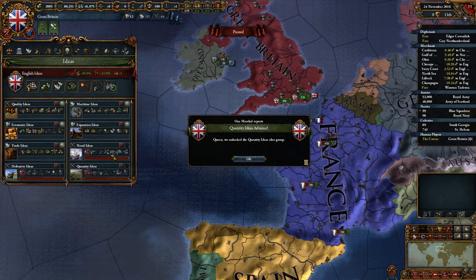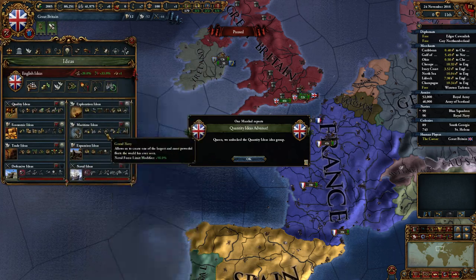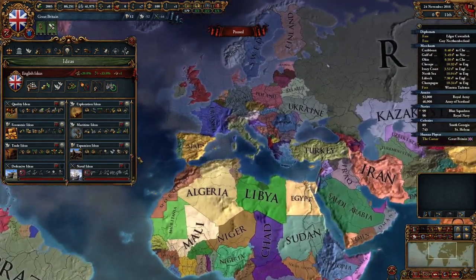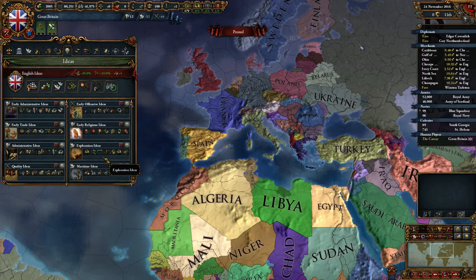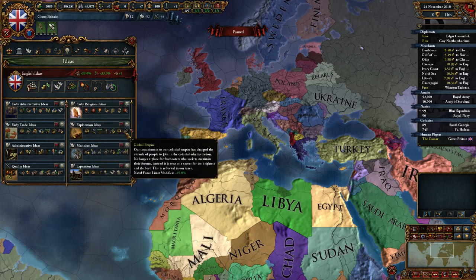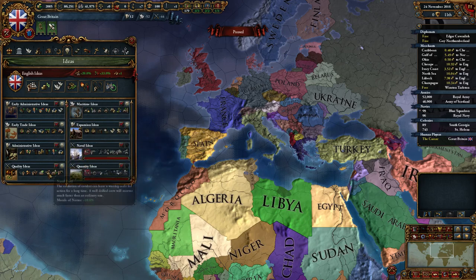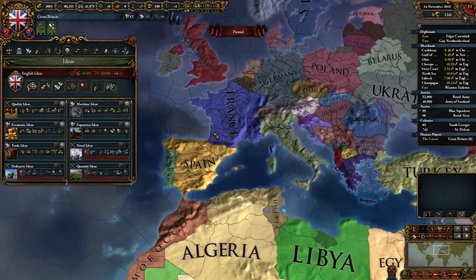Quantity - we're going to need naval ideas, we'll need that. Expansion - that's a bit useless. Actually we'll get rid of exploration. Oh, no - that gives me global tariffs and nice stuff. The only nice thing from that is... yeah, we'll keep that. We'll deal with these ideas for now. We're going to need training fields because we've only got 100,000 manpower - that ain't enough. We're going to need manpower in the millions.